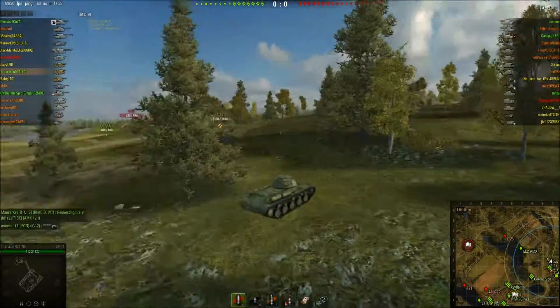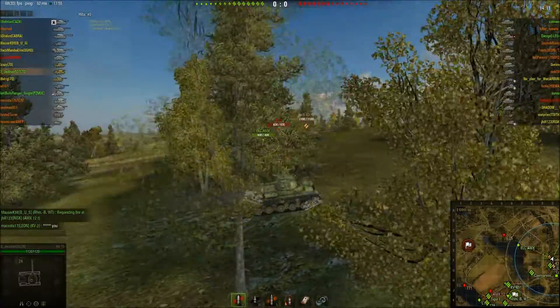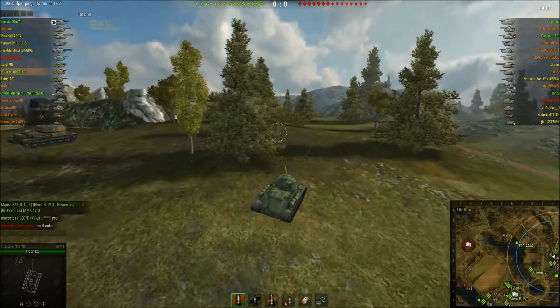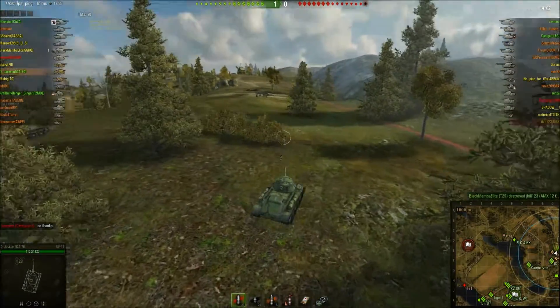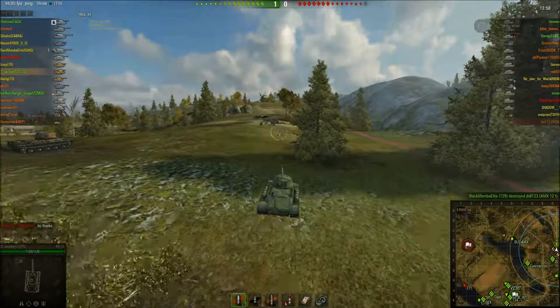Notice the E-25 — he could be a problem later, but he's not an issue for us yet. Now we're just doing the long climb up this hill. Hopefully, because we're mediums, we'll get up there first and establish a strong position from which we and this IS-3 can assault the other team — that's sort of the idea.